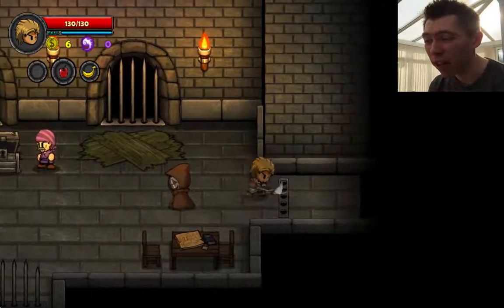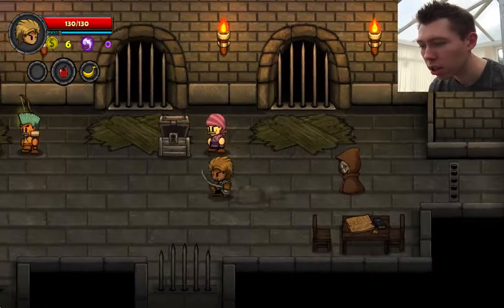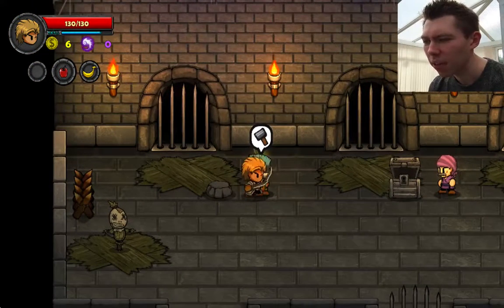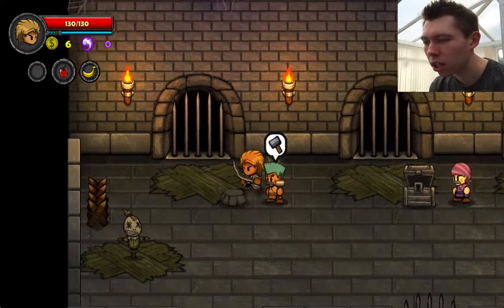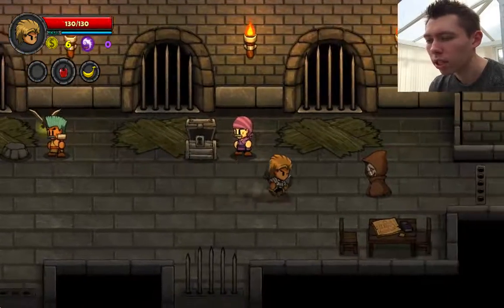Now the blacksmith offers weapons again. I did have a bow and arrow — I want that. I swap my current weapon for the bow and arrow. That's better — yeah, I didn't want that other weapon, that was rubbish. Let's do this.